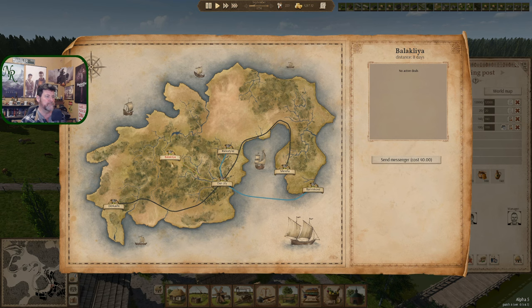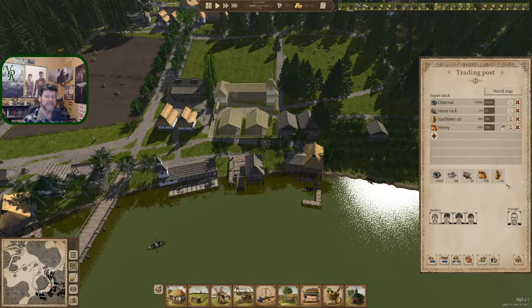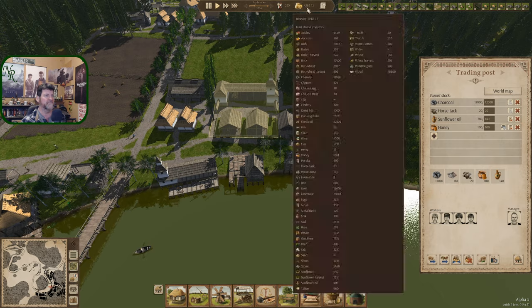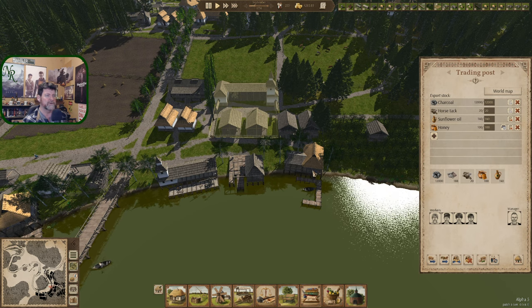World map — Balaklia, no active deals. All the trades are done. You're still sitting on some sunflower oil and some honey, so they were not successful. I think the honey was supposed to be a hundred. These didn't quite all get in place before that cart came and left — that's why there's still some sitting here, and they're going to continue to sit here until they sell.